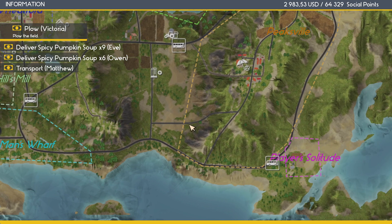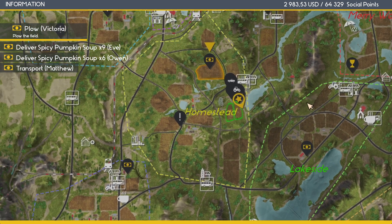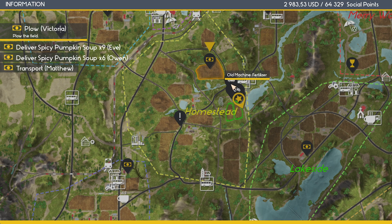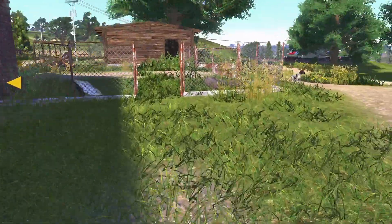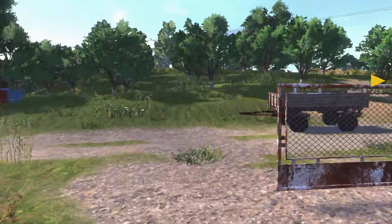I'll pick up parcel — it's just a driving one. Deliver spicy pumpkin soup. $280 for soup — wow, that must be some real good soup. I want to get in the truck and go do that delivery. I'm right here at my farm, so we'll get in the truck and go do that delivery one. That should maybe end the day, and we'll see what's up for the next day.